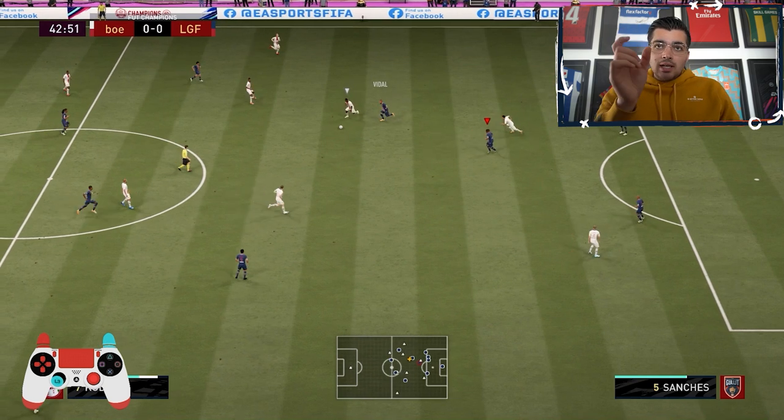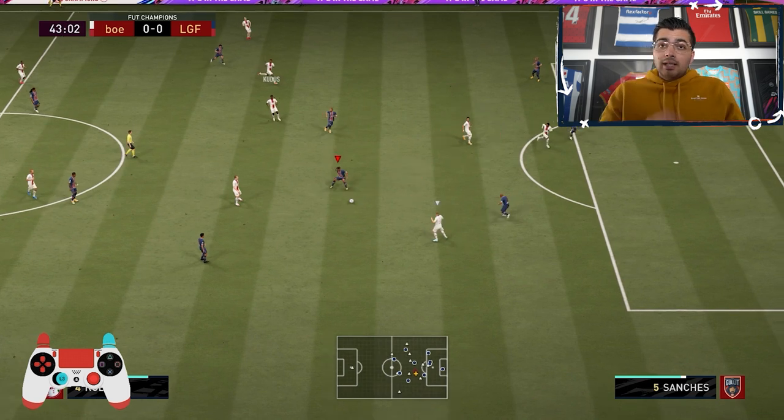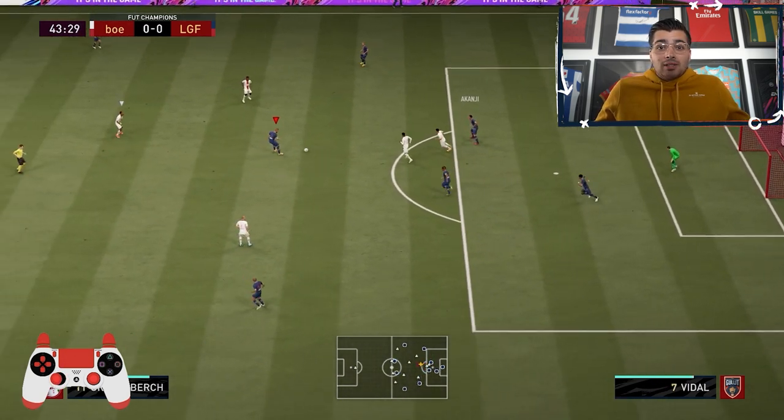The ball still has some time to travel, so we barely miss it. But now the opponent sees that his central attacking midfielder is open with a lot of space, so he rushes the pass. We noticed that as well and still have time to recover with Renato. That's pretty much all there is to explain about cutting passing lanes and baiting opponents.